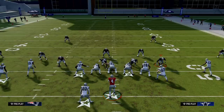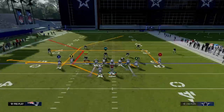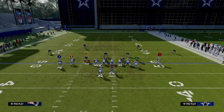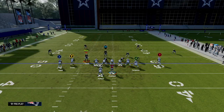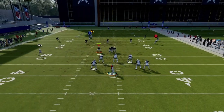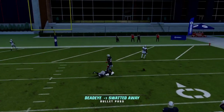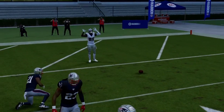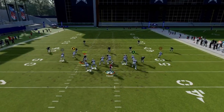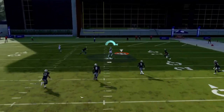So cover two sink — we'll do this next. For cover two sink it would be the exact same thing, that wire route like that. But what you really want to do with a smart route is a corner route. We don't have the corner route, so hopefully it still brings it down and gets us over the top — and it still does. The corner route is going to work way better; he's not even going to make a play on it. Let's do it one more time without doing that — and there we go. You don't even have to smart route it for an easy one-play touchdown.